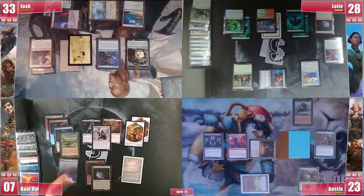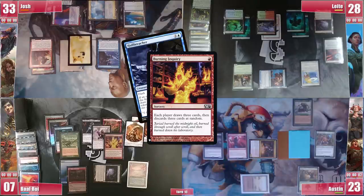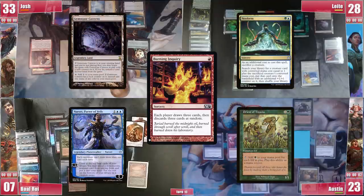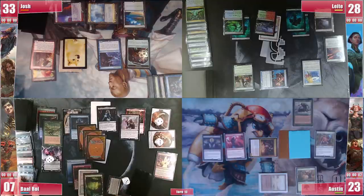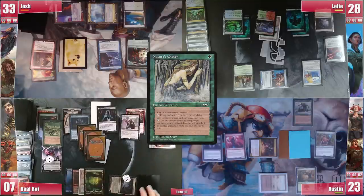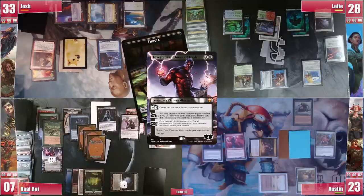Baal finally draws something impactful. Considering Josh gambled twice and it appears not to be a way to clear the board but indeed a way to win, Baal casts Burning Inquiry which, with Hullbreacher on the board, means everyone other than Josh discards 3 at random while Josh gets to draw 3 before discarding. Baal gets 2 lands and Rhystic Study from Josh, Nature's Chosen and a Body Double from Leite, and Priest of Titania, Fiend Artisan and Tevesh Szat from Austin, while he discards all his interaction, sticking with a single Mox Diamond in hand. Nature's Chosen enchants Tergrid so he can attack and untap her for blocks, Body Double comes in as a copy of Leite's Tendershoot Dryad, and he upticks Tevesh Szat getting 2/1 black Thrulls before passing.